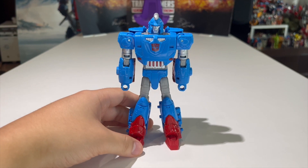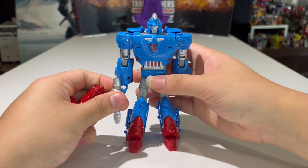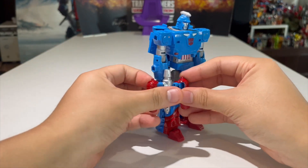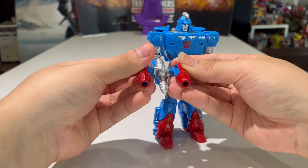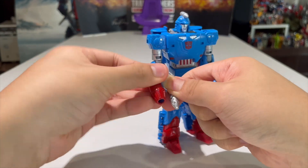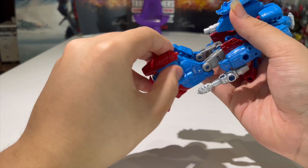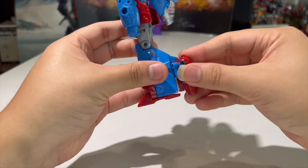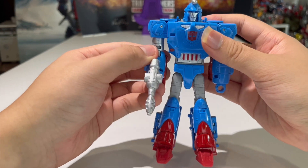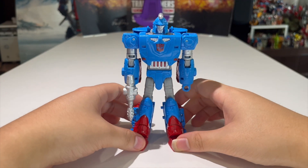Unfortunately he does not have wrist rolls, but I don't really complain about that. So how does he use his accessories? Well, you can go one or two ways. You can just give him the regular gun, or you can connect these three accessories together to make a triple-barreled blaster — that's the EVO fusion thing. Or, if you don't want to do that, you can just plug these weapons on the backs of his legs. I think that's what I'm going to do — it gives him some extra support. He's going to use his main gun only; that's how I'm going to display my Devcon.